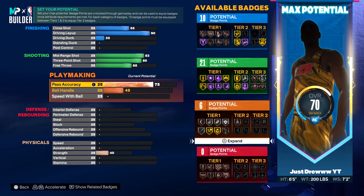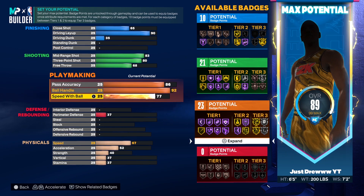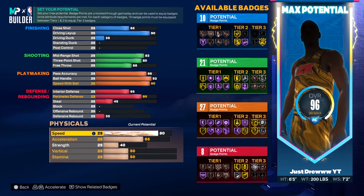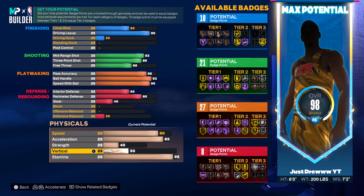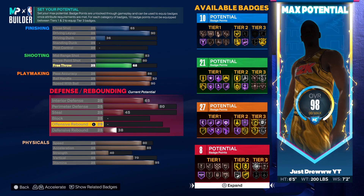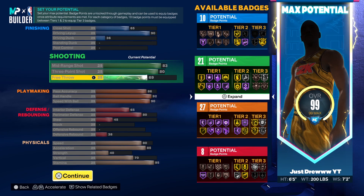For playmaking: pass accuracy all the way up to 86. Ball handling up to 92 to unlock all dribble packages, and speed with ball up to 90. For defense: interior defense up to 65, perimeter defense up to 80, and defensive rebound up to 35 — though I upgraded that at the end of the video. For physicals: 95 stamina, 70 vertical, 80 speed, 85 acceleration, with the rest toward free throw and defensive rebounding.